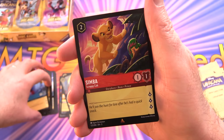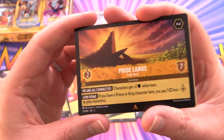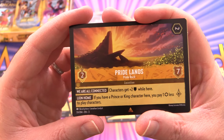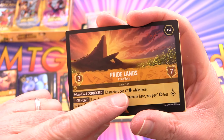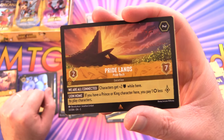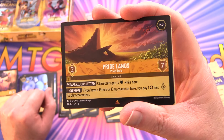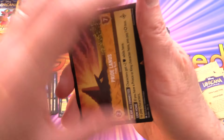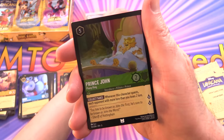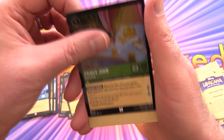The rare is Simba — Scrappy Cub — and a very nice rare location: Pride Lands with Pride Rock. Characters get plus two while here, and if you have a prince or king character you pay one less ink to play characters. That's a cool benefit. Prince John here in foil as well.